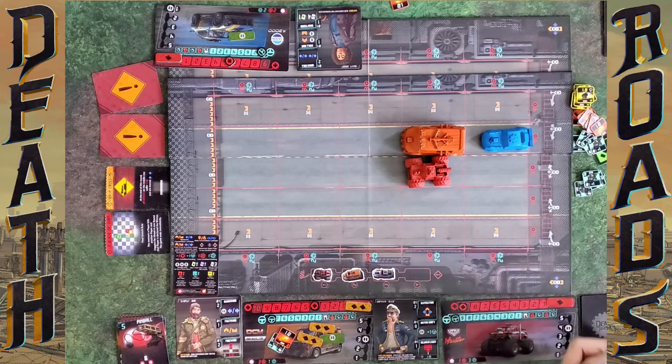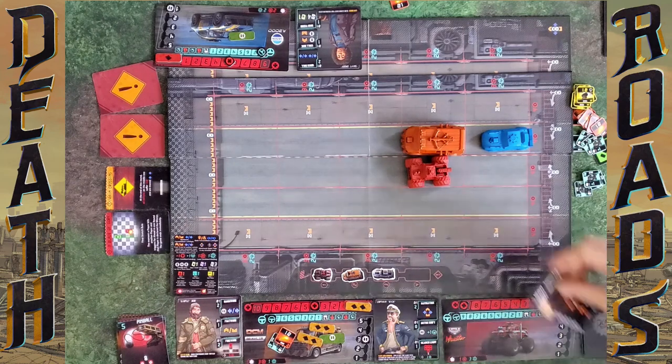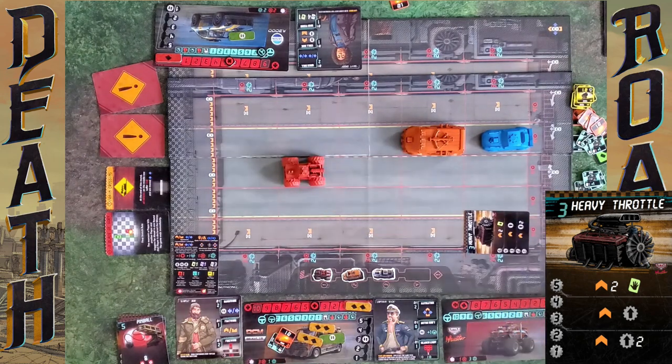I'm going to go first and do some absolutely horrendous damage. I'll discard Wide Turn to carry out Motor Shift — gear up, can't gain handling because I'm already at max. Then for my action I'll play Heavy Throttle: costs three — one, two, three — down to seven. I move forward two and draw a card because I'm in gear five. I did not do any skidding last round despite my first round getting absolutely destroyed.